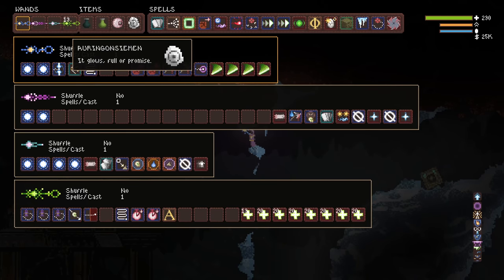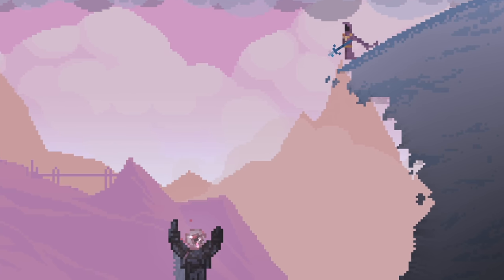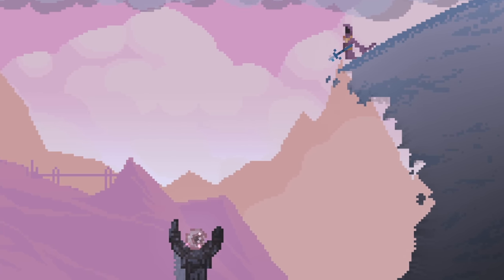It glows, full of promise. This item grants you the all-seeing eye effect if you don't already have the perk, which is obviously very useful when traversing the magical temple and wizard's den areas. As a bonus, let's head there now to check out a couple other interesting things.